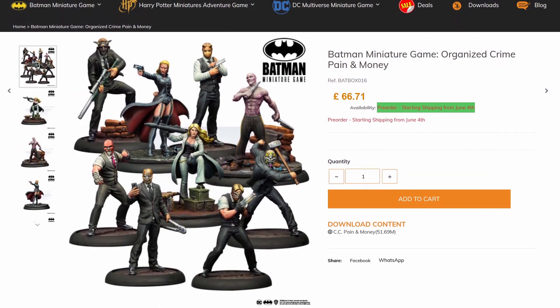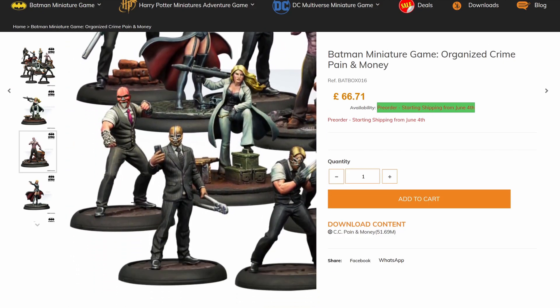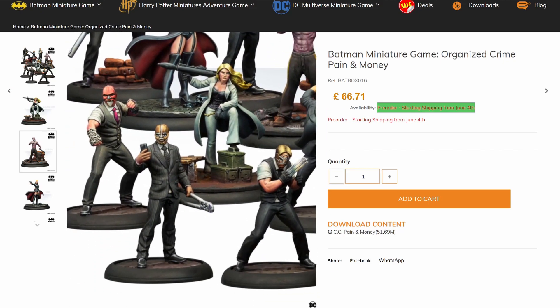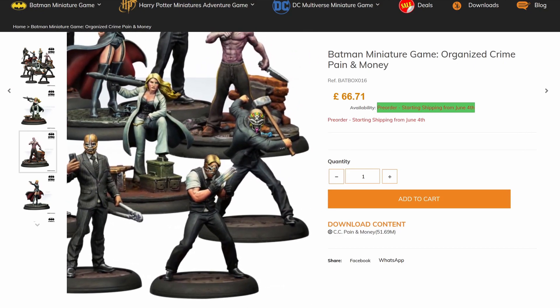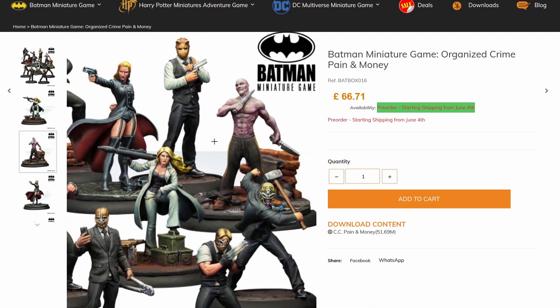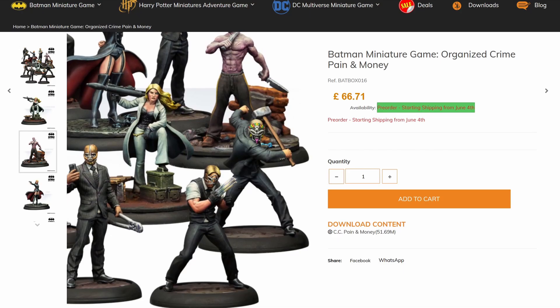And here is Pain and Money. This box set has quite a lot of very interesting models, all wearing strange masks — that's the False Facers Society, I believe. You can see Victor Zasz here as well, with his knife and the scars on his body. There are a couple of very interesting-looking guys, including one on his phone and someone with fence cutters. And then there's what looks like a blade glove — very interesting weapons. Not just guys in suits. Let's have a look into their unit cards.